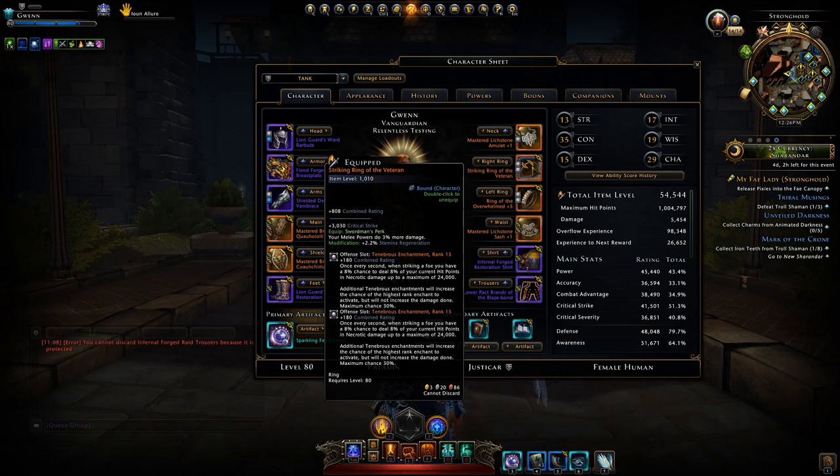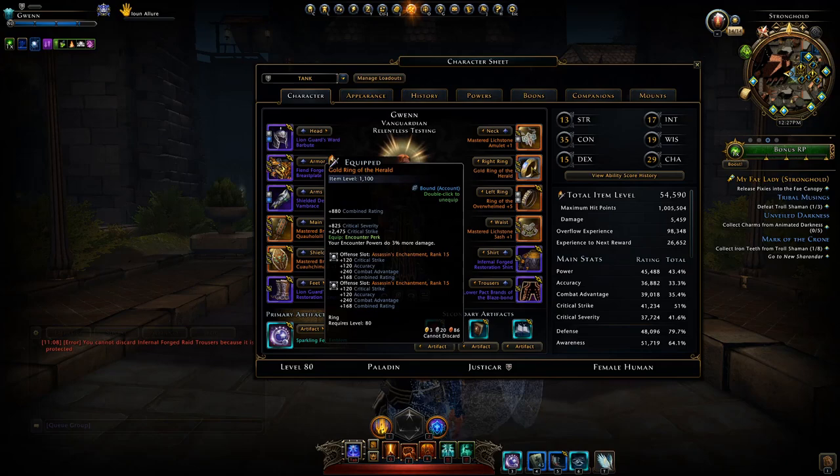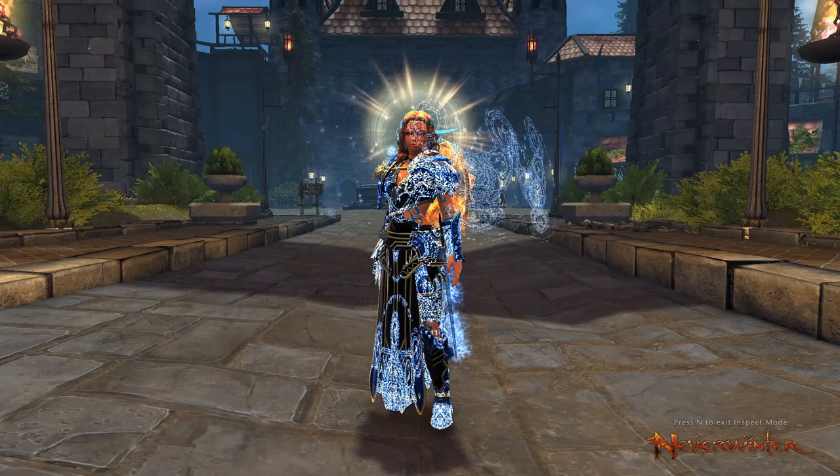For example you'd have the Striking Rings of the Veteran giving you 3% extra melee damage, or rings like the Herald Ring giving you 3% more encounter damage.